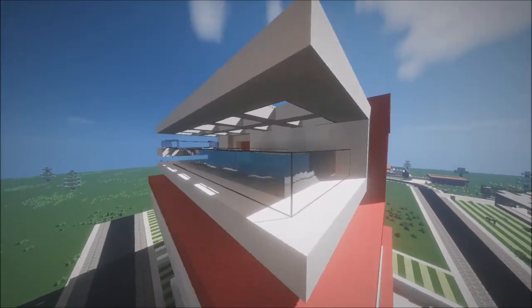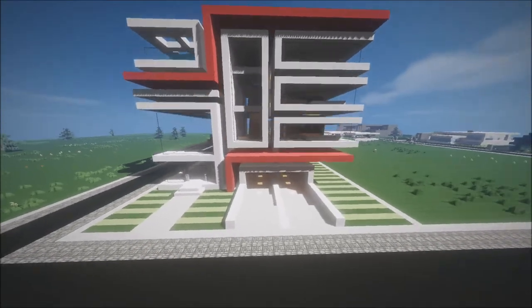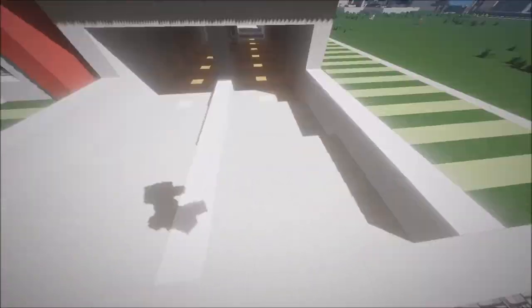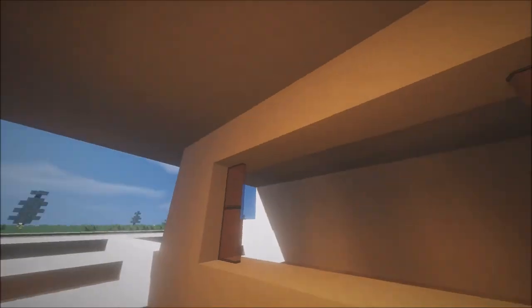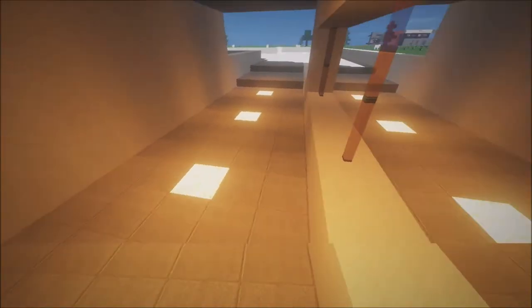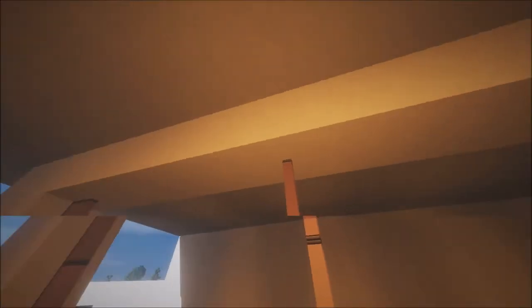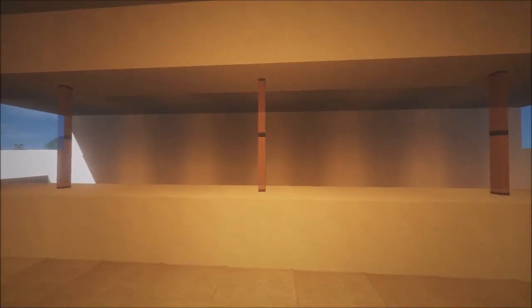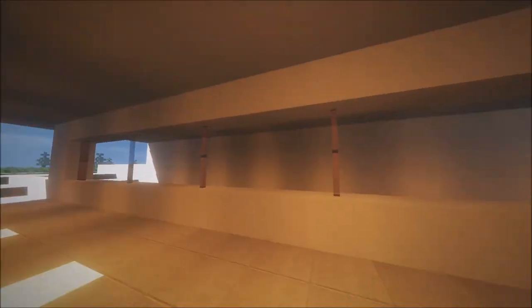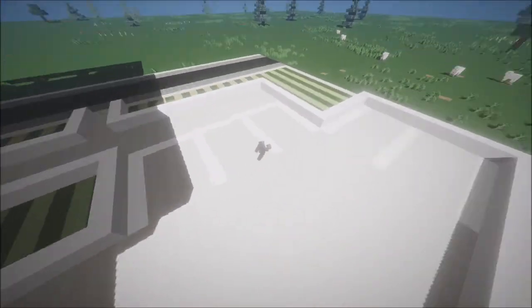I was going to have the parking be underground underneath it, but I made it so you drive underneath the building to get to the parking lot. I thought this was pretty cool — the two sides of the road aren't divided by just a line or wall, they're divided by a median with cool pillars made out of red stained glass that look like support beams, even though in Minecraft they do absolutely nothing.